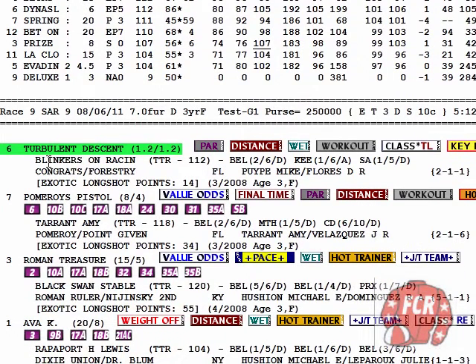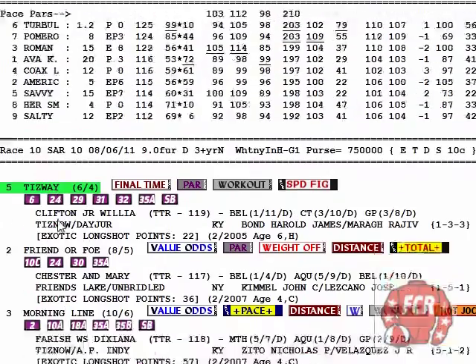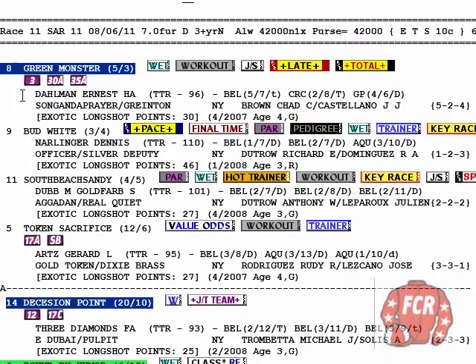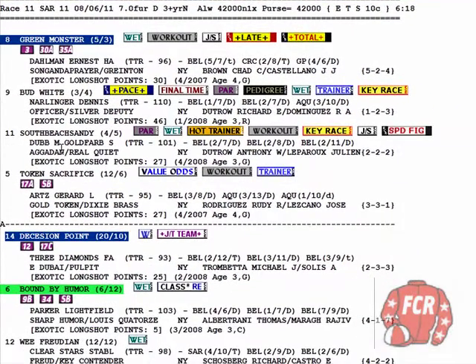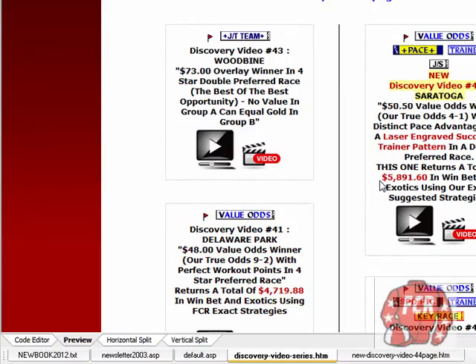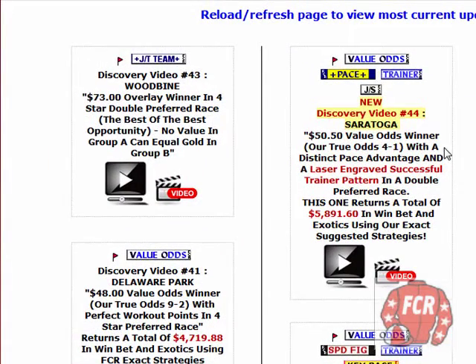All the pick 3s and the pick 4. We had the top pick in race 9 in the grade 1 test — Tisway won in the Whitney. In the final race, with scratches of 8 and 14, group A becomes 9, 11, 5, 6, and we took care of business in that allowance race. Total returns with the value odds winner — a 50-50 winner, our true odds of 4 to 1, with a distinct pace advantage and a laser-engraved successful trainer pattern. In a double preferred race, we got a total return of $5,891.60.